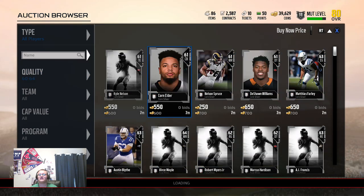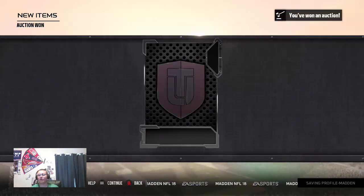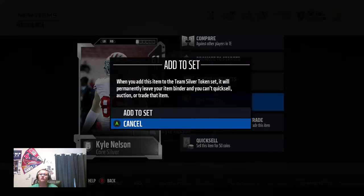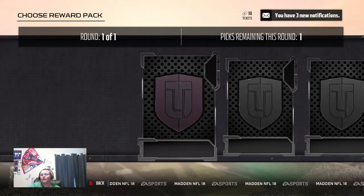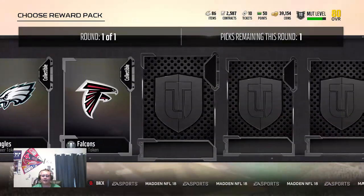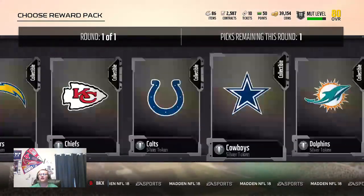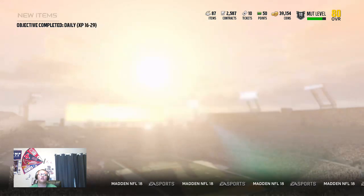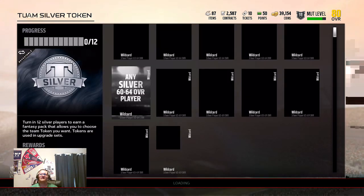They used to be like 3,000 apiece — now they're cheap as hell, so that's awesome. So we added to our team silver token. Before, you had to do the set for that specific token; now it changes to a fantasy token. Let's say you wanted to do that Giants upgrade set for Landon Collins — that's where you would pick the Giants silver token. In my case let's pick the Dolphins. Now anything that says wildcard, you can use that token.